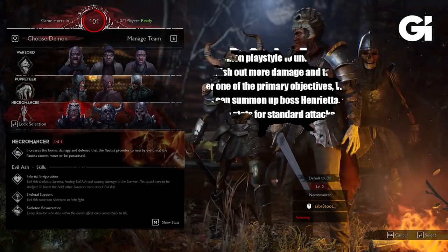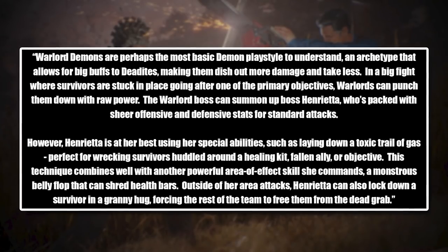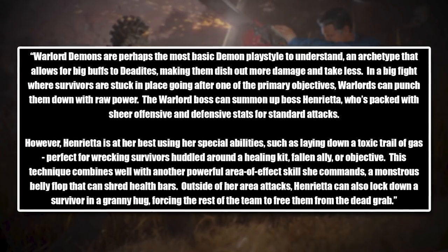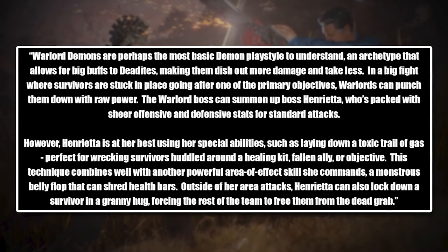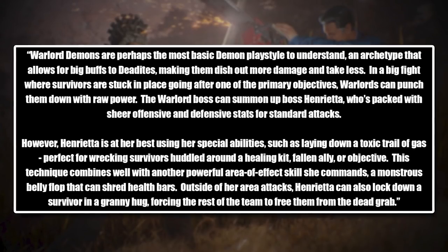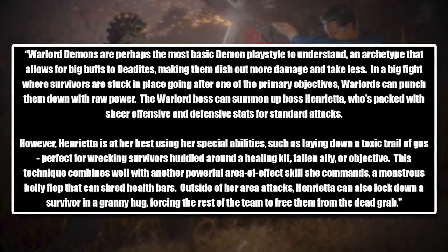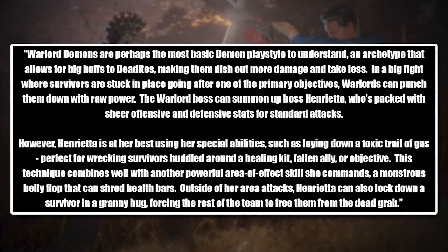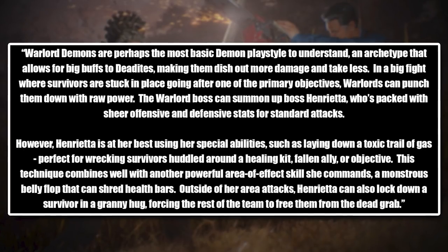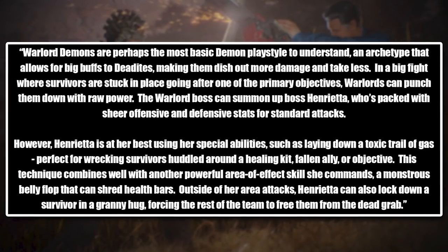First, you have the Warlord. Warlord demons are perhaps the most basic demon play style to understand, an archetype that allows for big buffs to deadites, making them dish out more damage and take less. In a big fight where survivors are stuck in place going after one of the primary objectives, Warlords can punch them down with raw power. The Warlord boss can summon boss Henrietta, who's packed with sheer offensive and defensive stats for standard attacks. However, Henrietta is at her best using her special abilities, such as laying down a toxic trail of gas, perfect for wrecking survivors huddled around a healing kit, fallen ally, or objective. This technique combines well with another powerful area of effect skill — a monstrous belly flop that can shred health bars. Outside of her area attacks, Henrietta can also lock down a survivor in a granny hug, forcing the rest of the team to free them from the dead grab.